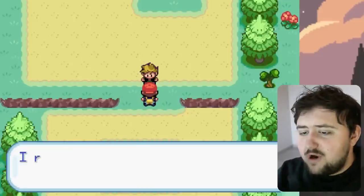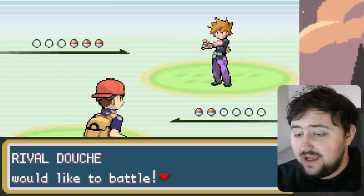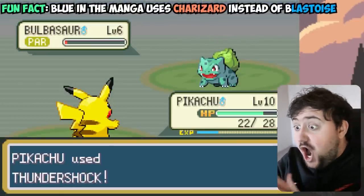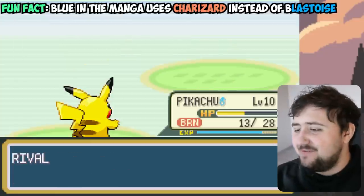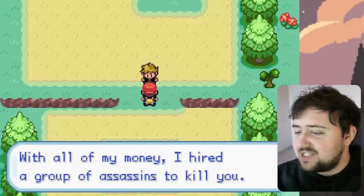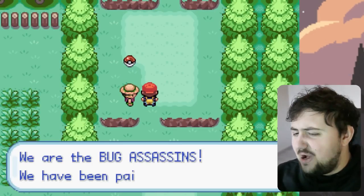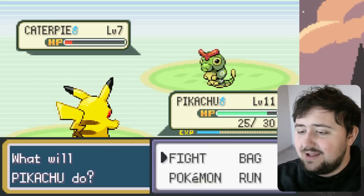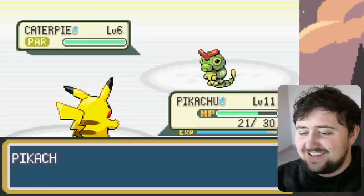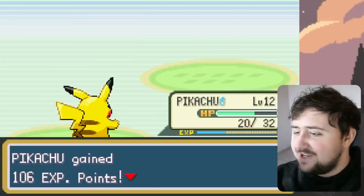Along the way we also run into Ledouche, aka Blue, who seemingly wants to kill us. We have to battle him and defeat his team of three starter Pokemon, which is ridiculous, but we manage it easily. Moving on to the Viridian Forest, which actually isn't there anymore — it's been deleted. Instead, Blue has hired a bunch of Bug Catcher Assassins to kill us. These guys are not that difficult; we easily dispatch every single one of them. They all use Metapods and Weedles, and they're pretty goofy.